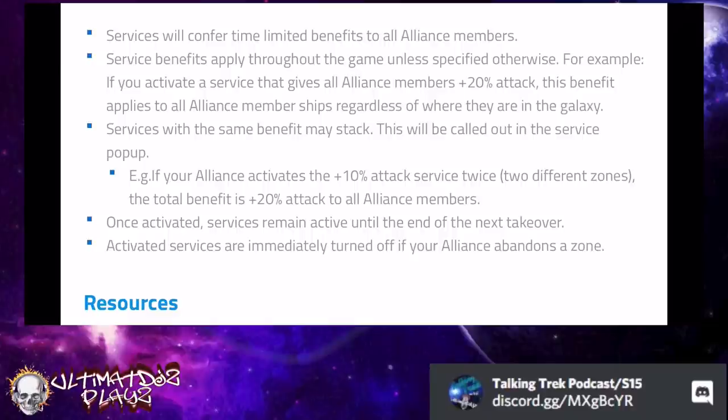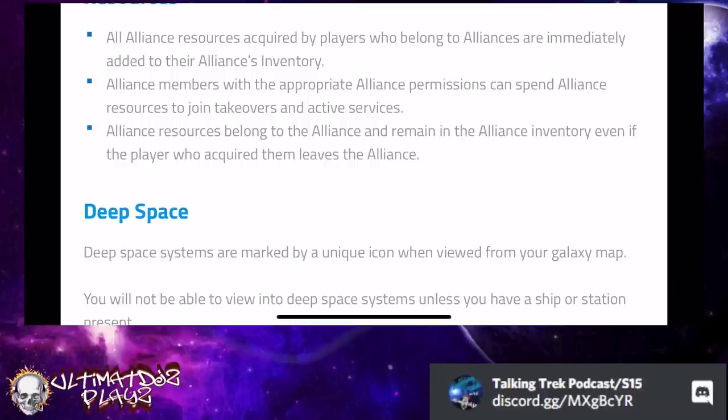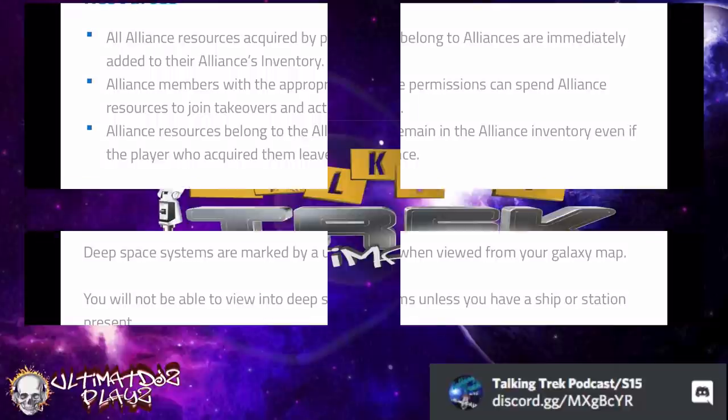Regarding mining in these systems: the base values of nodes — crystal, ore, and gas — have been increased anywhere from 50 to 100 percent. This benefit is going to be absolutely huge. There are G3 and G4 crystal, ore, and gas nodes — yes, G4 nodes are present in select systems. They can be anywhere between one and a half to two times the speed, and their node sizes are pretty decent too. This definitely gives more benefit to alliances that own territories with these particular materials.